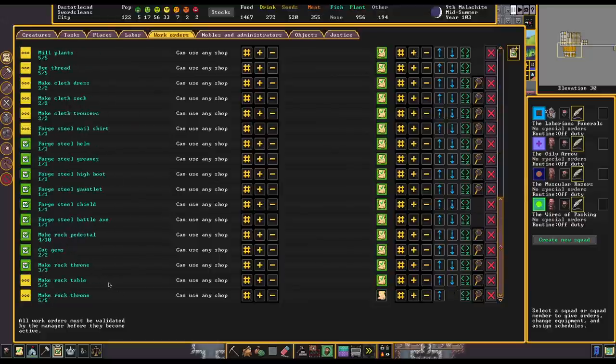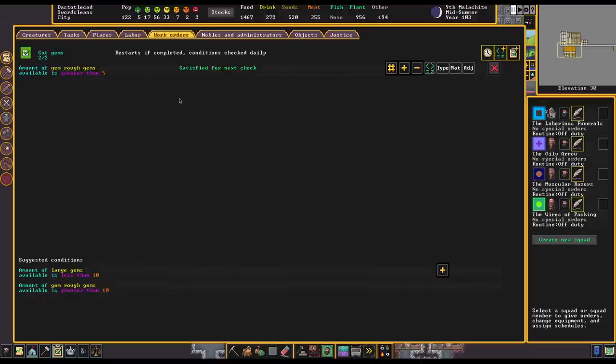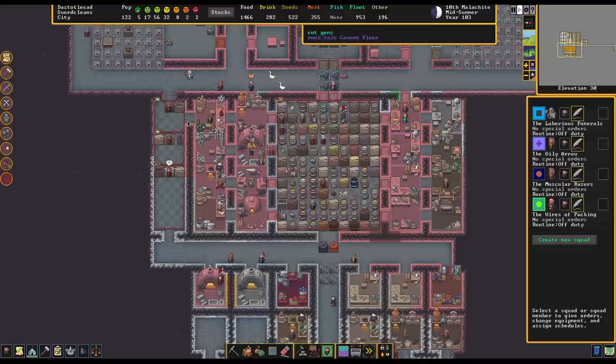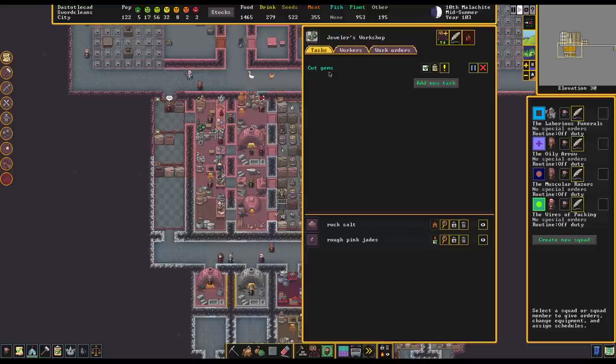The work order for cut gems, because this happens every day — it's all met. So it got auto-queued probably at the start of the day and got reset. So someone should do this and it should now be possible because there are now rough gems over here. And then the gems afterwards will get hauled over here.